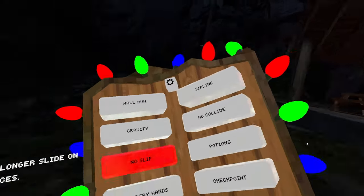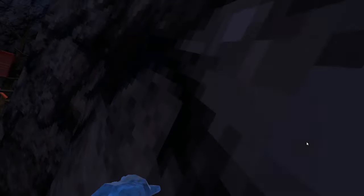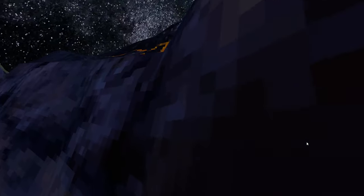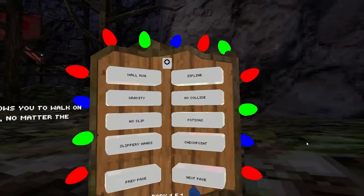Next up, no slip. Let me turn on wall run to demonstrate this one. It's pretty self-explanatory. Now you can just casually climb up the red wall — normal red wall — and now I'm outside of the map. So yeah, it's really fun with wall run.